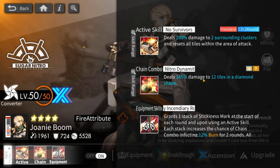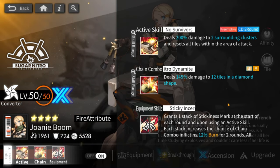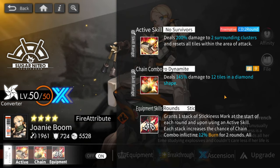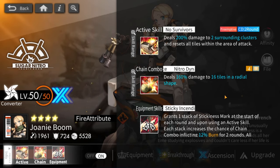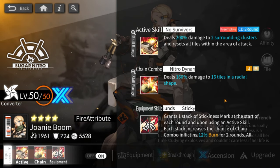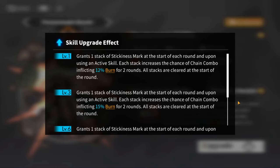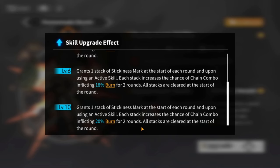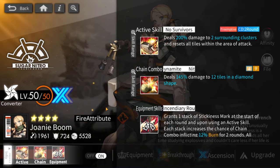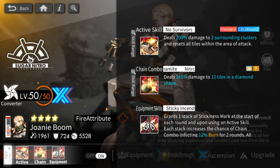For her equipment skill, it gives her burns with her chain combo. She starts off with one stickiness mark, and every time any unit on your team uses their active skill — not just hers, any unit — she gains another sticky mark. Each sticky mark increases the probability of burning opponents with her chain combo for two rounds. It starts at 12% per stack and goes all the way up to 20%, so you only need four actives to reach 100% burn chance.